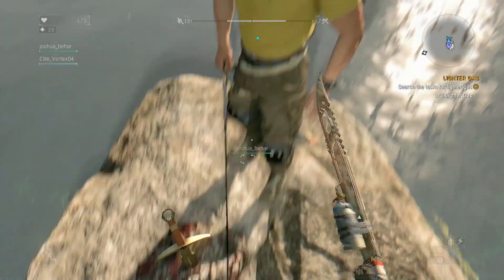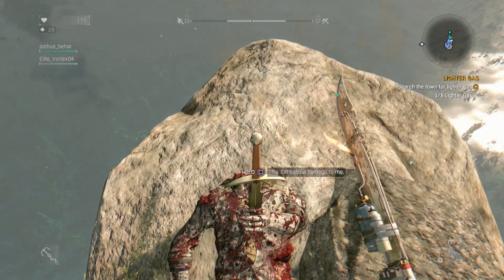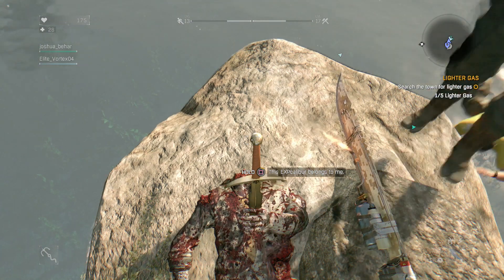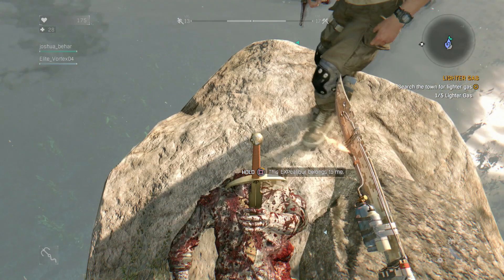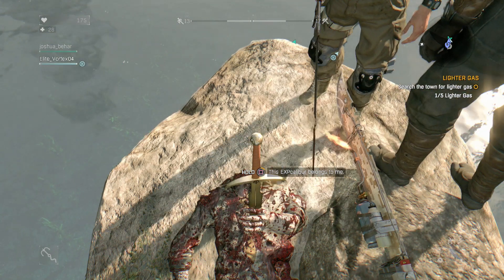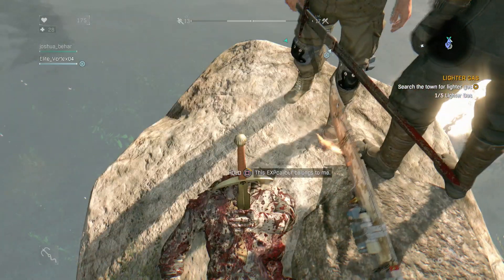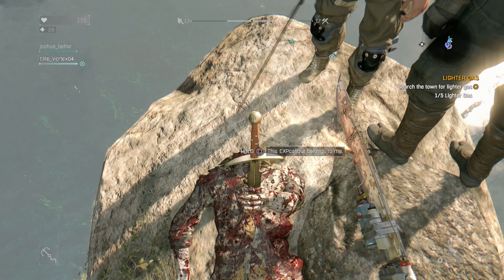Can't hold square — move guy, excuse me sir, thank you. Keep on holding square — the little meter moves very slowly. I'm looking around while I'm holding square... no, I can't look around I guess. You just got to wait till he pulls it out.